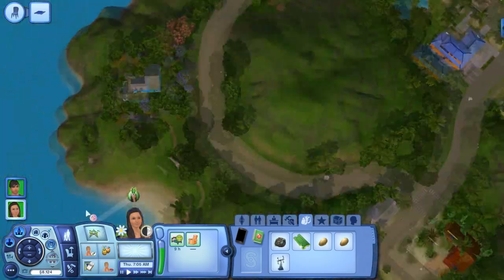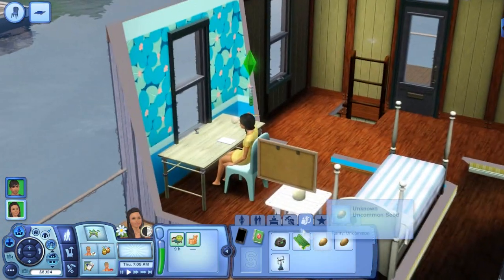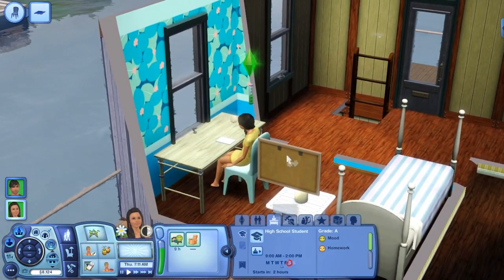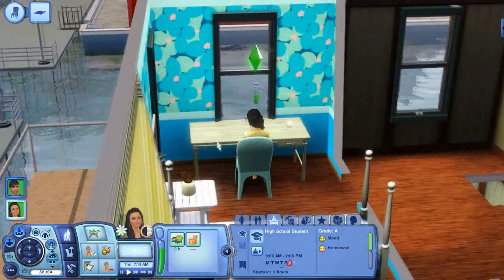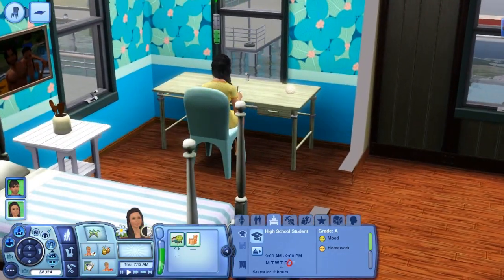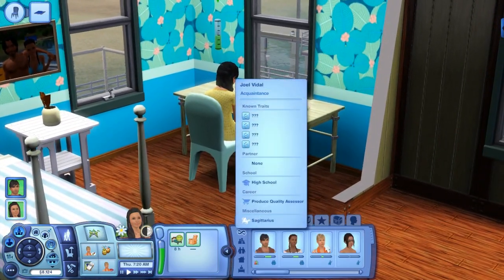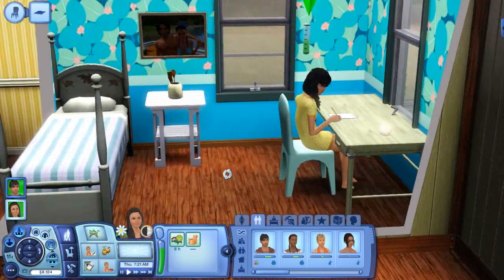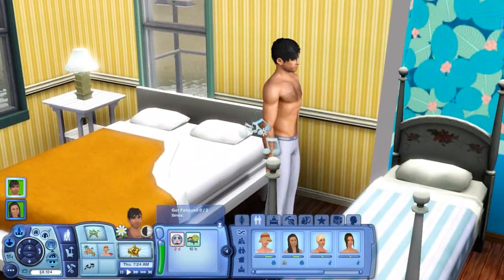Let's hop over to the house. We have Simone here, who is currently working on her homework. She's actually doing really well — her grades are awesome. She has an A right now and wants to sign up for another after-school activity. Her relationship with Joel isn't going too hot, but we're going to take things a little bit slower with him. Chan has a phone call — let's go ahead and have him answer that.